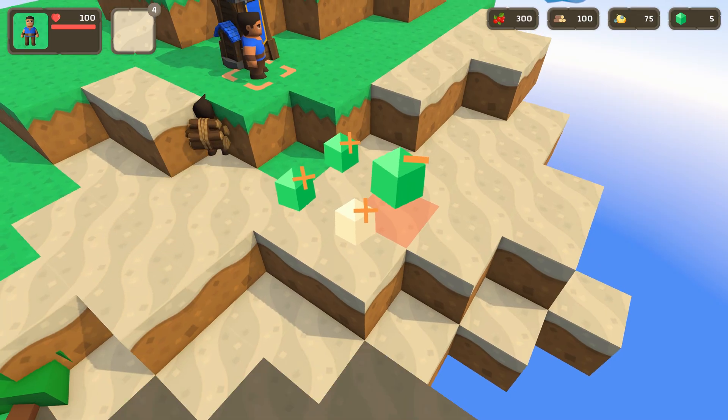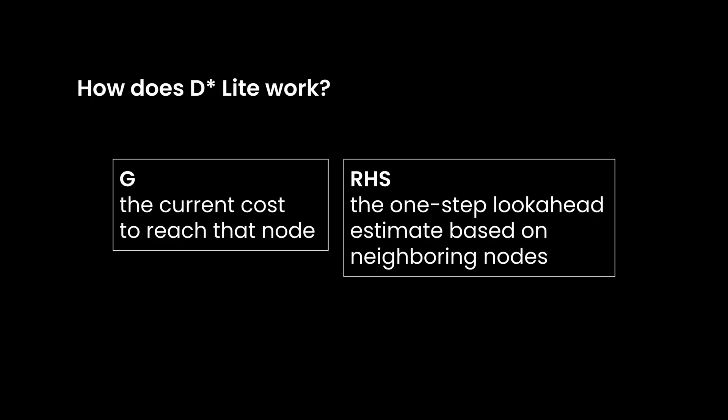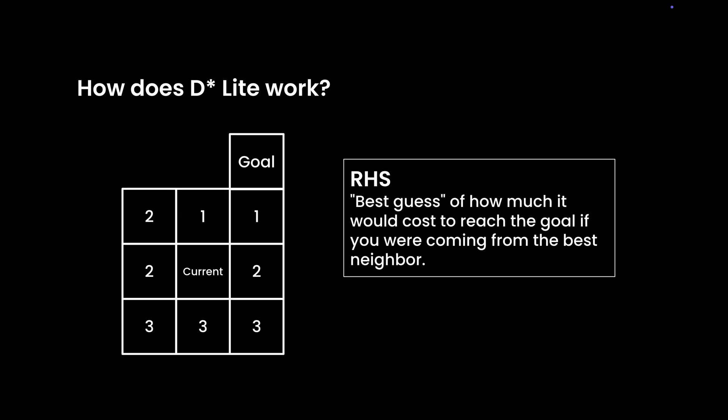D-star Lite doesn't forget what it already knows. It works by maintaining two values for each node: G, the current cost to reach that node, similar to A-star search, and RHS, the one-step look-ahead estimate based on neighboring nodes. The RHS value of a node is like a best guess of how much it would cost to reach the goal if you were coming from the best neighbor.